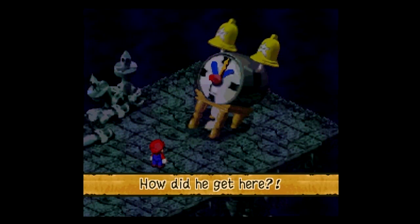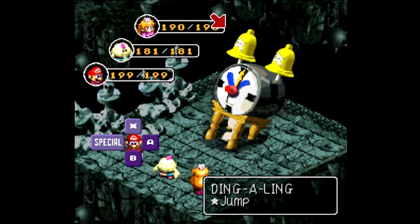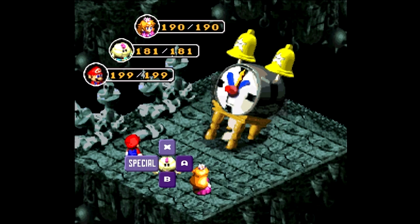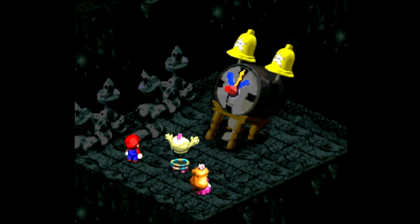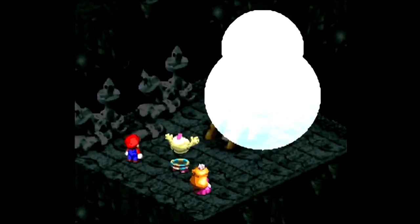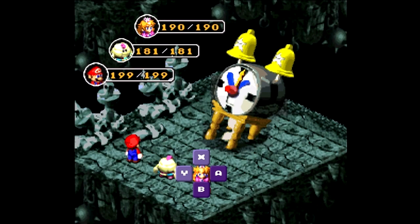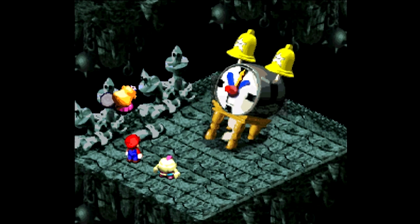I guess he's sounding the alarm for Smithy, huh? Well, I think it's wake-up time - boss time! So we got Countdown and the two Ding-a-lings. Countdown is weak to jump and thunder, but I'm not going to use thunder on that. The Ding-a-lings are weak to ice, so I'm going to use Snowy on them. Just defeating the clock itself isn't going to be enough to take out the Ding-a-lings with it. You might think it should, but it doesn't.